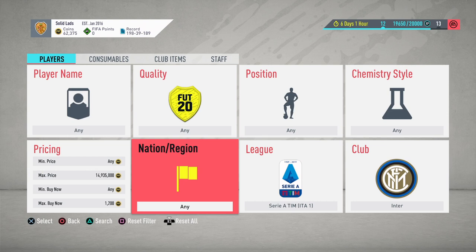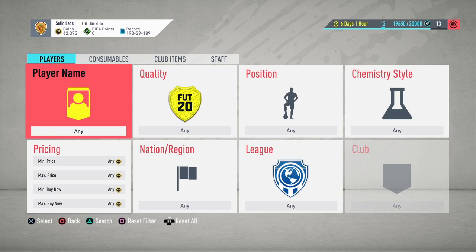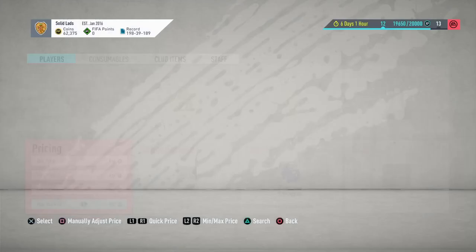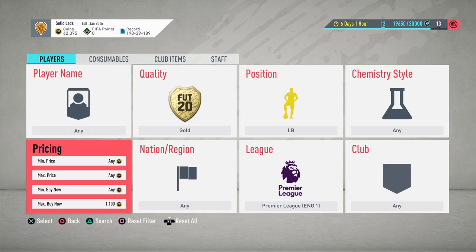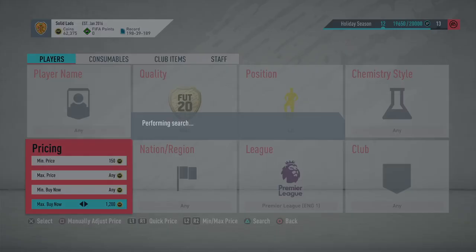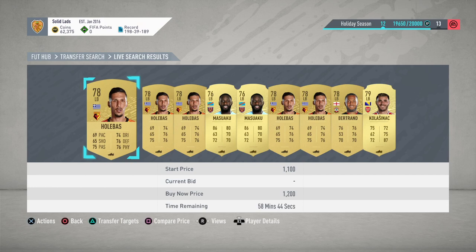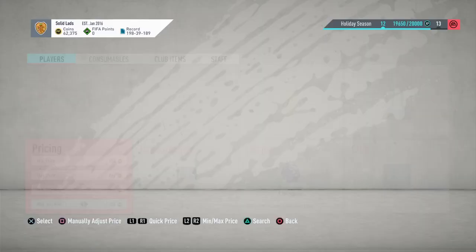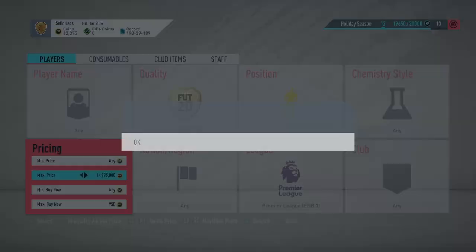The second filter is Premier League left backs. You're going to snipe them for about 1,000 coins and then sell them at 1,200. Actually, these are bronze — you're going to snipe them at around 950. As you can see, they go straight away at 1,200, and you just need to wait about a minute and a half. It can be any quality — gold, silver — just keep refreshing at about 950.